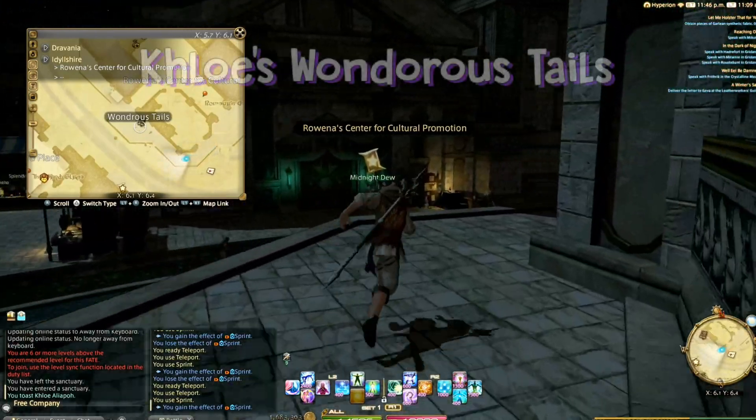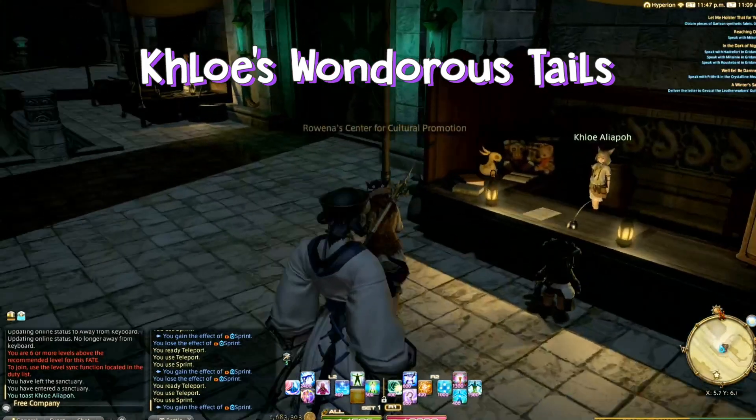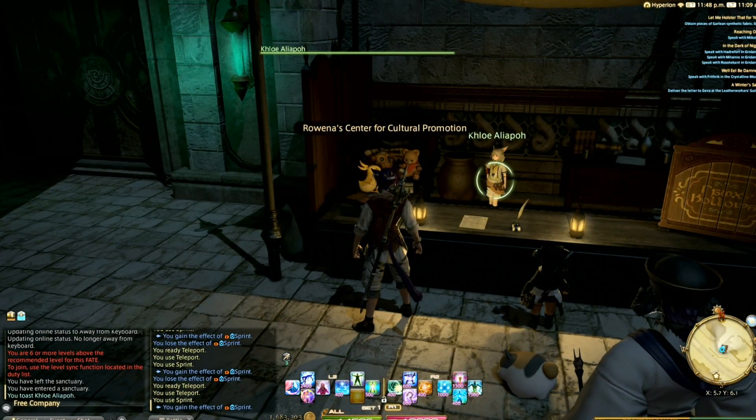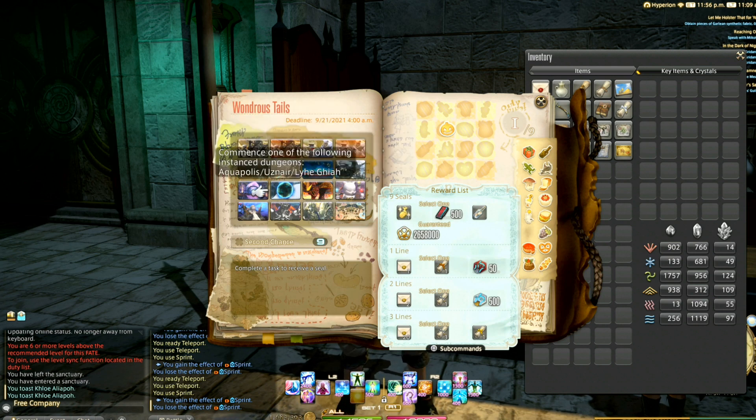Hopefully you know about Khloe's Wondrous Tales book, and if you don't you'll figure it out after you get to Heavensward. You eventually get a book that has a bunch of tasks in it, and by doing them every week you get a bunch of rewards and prizes.